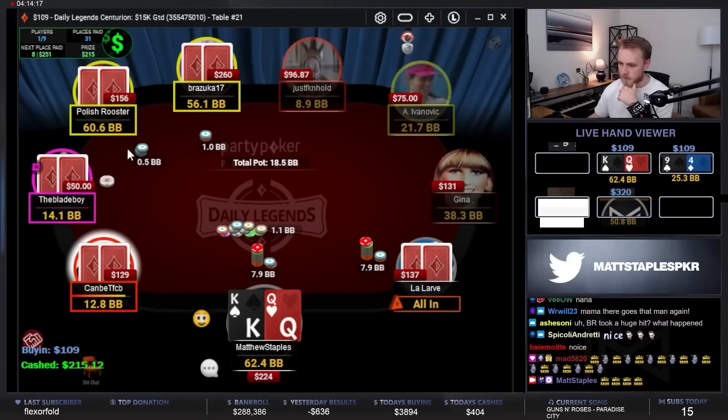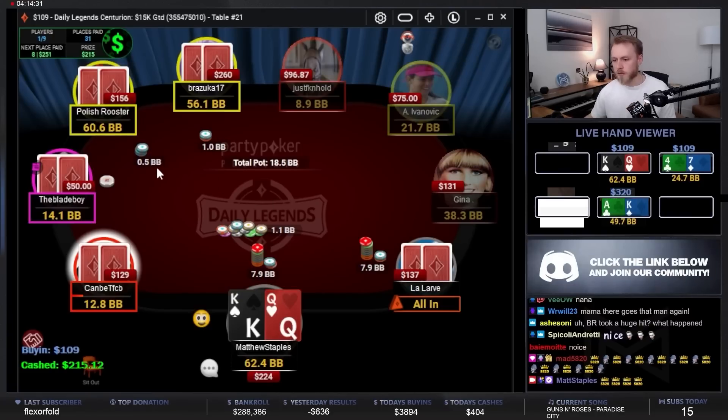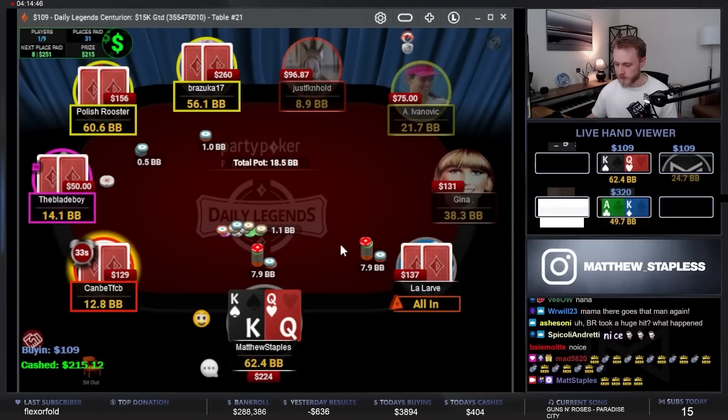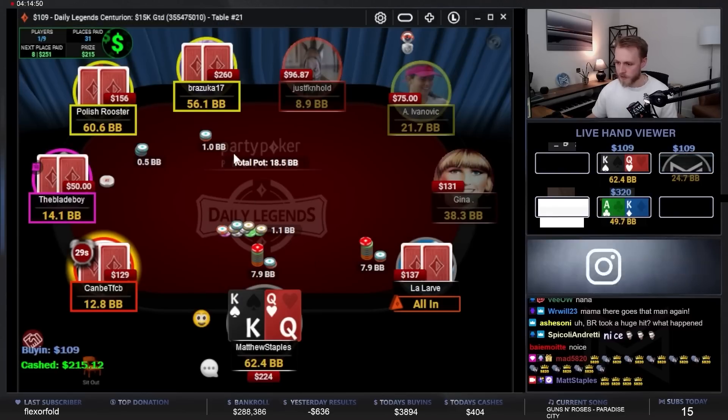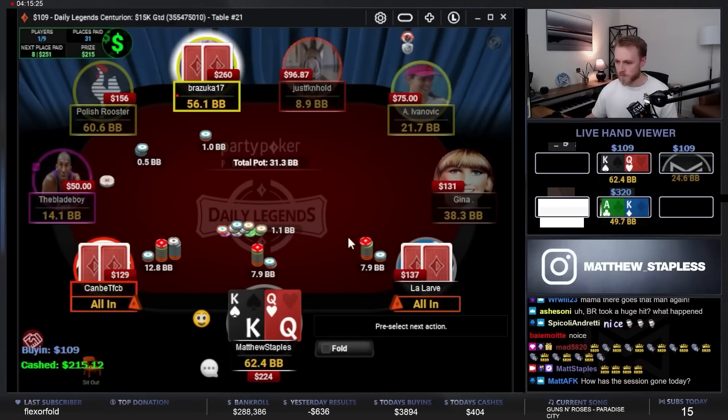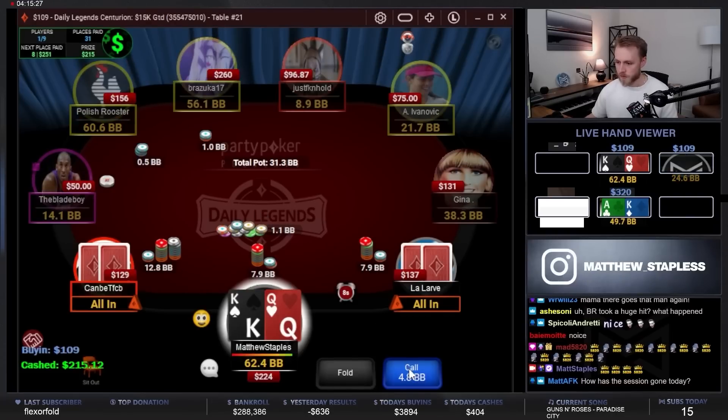There are some deeper stacks to my left unfortunately with the king queen, which makes this kind of awkward — definitely very awkward. Let's hope it just folds through. If either of these short stacks go for it, it's an easy call, but if these bigger stacks go for it, it's pretty awkward because they can have like pocket sevens. Even if they have like ace five, it's not so bad — if we call and win, we're getting the extra bounty money and the chip lead that basically wins us the tournament.